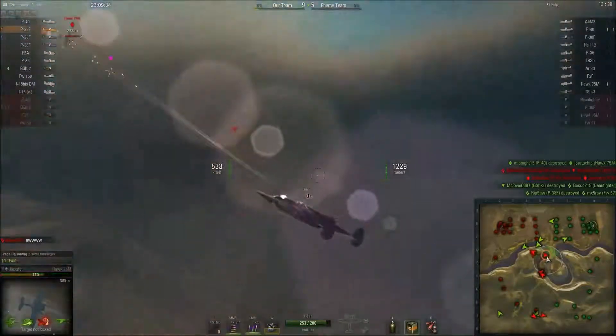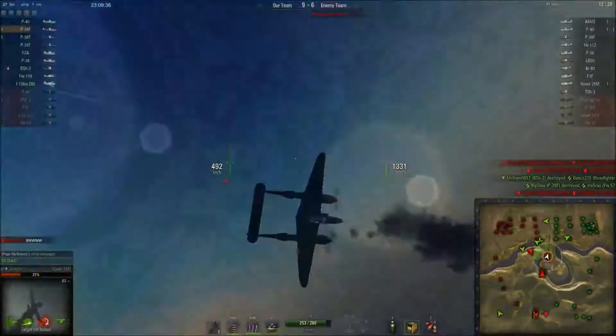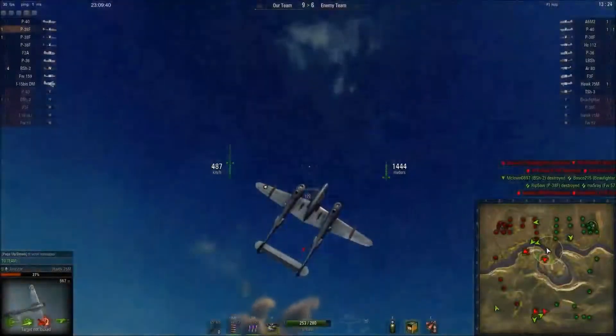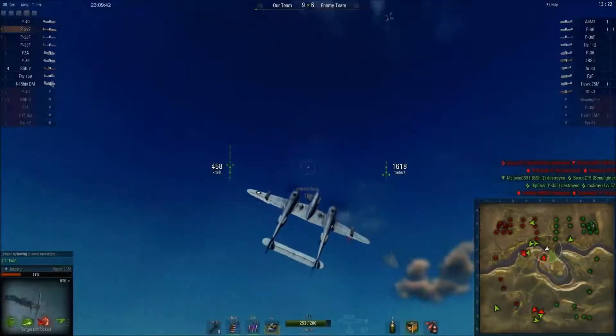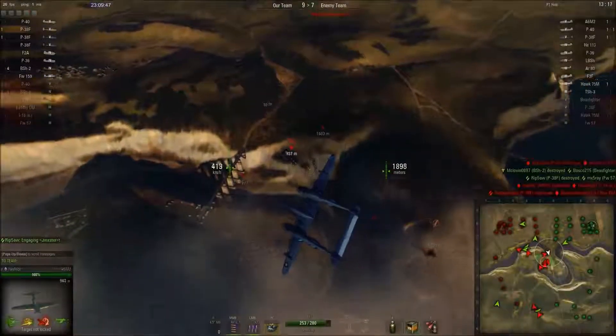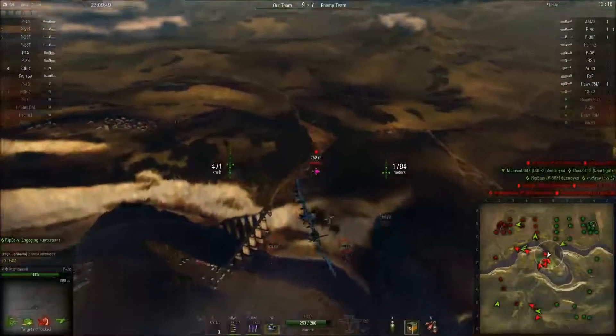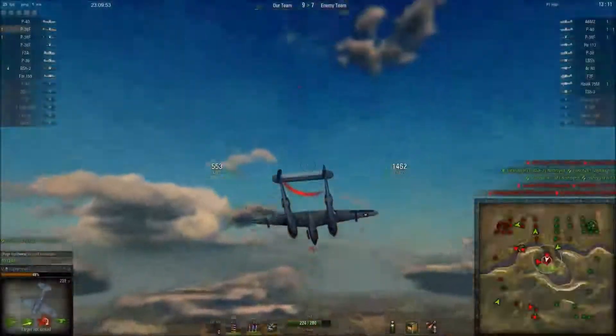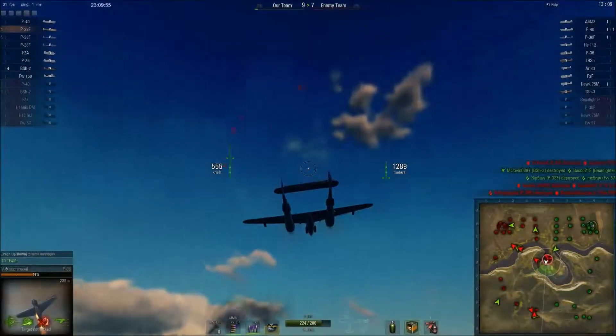The guns on this consist of four .50 caliber machine guns and one cannon. Best of all, all five of those guns are located in the central hub, meaning you've got a lot of firepower with less dispersion than you would expect. You'll deal enormous damage at close and medium range. Once you get within 400 meters or so of a target, all five of your guns are going to hit and do incredible damage.